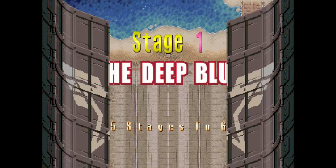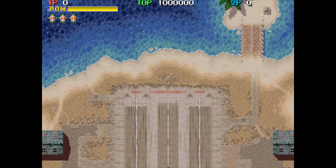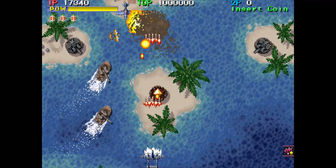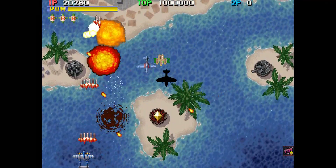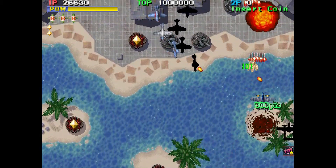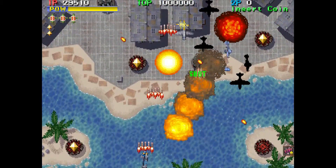Progear, Gigawing, 1944, Carrier Airwing, Varth. The Capcom Arcade Stadium is just packed with shmups, and in this video I'm going to provide a quick overview of the general setup and options of the whole package and try to explain quite what it all is and how it works.